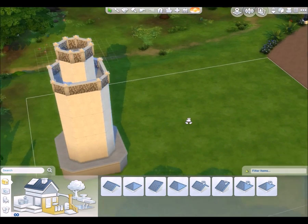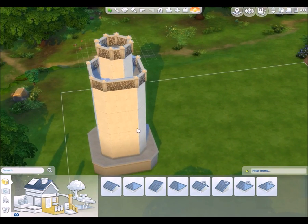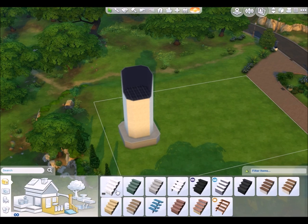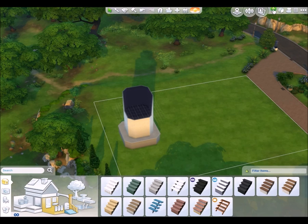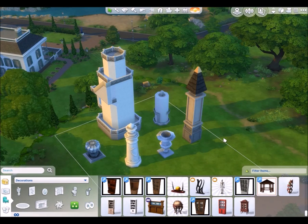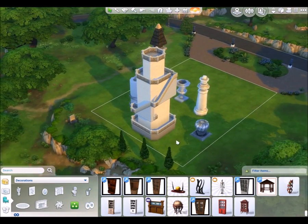I wish you could still do those round turret roofs from Sims 2 — they were awesome for this kind of thing. Can't get round ones anymore, so I'll have to figure out something else. The staircase is actually quite large, so if I want people to be able to use this it will need to be somewhat bigger. Progress so far: I now have as many stories as I can possibly get on this tower and I've put my staircase around the outside.